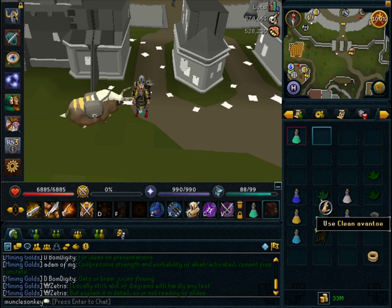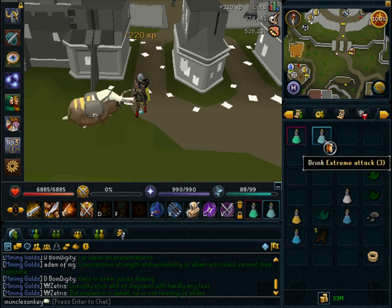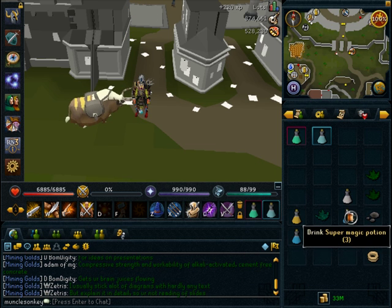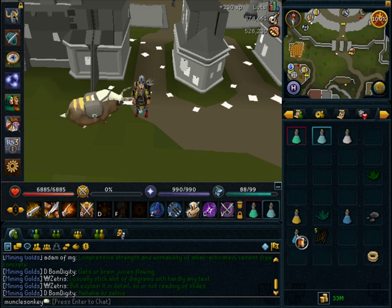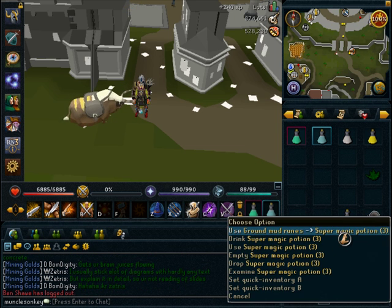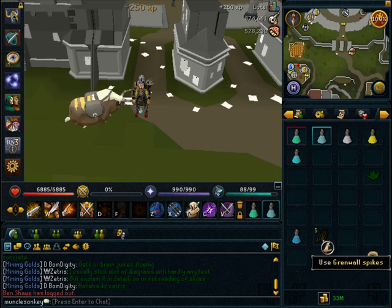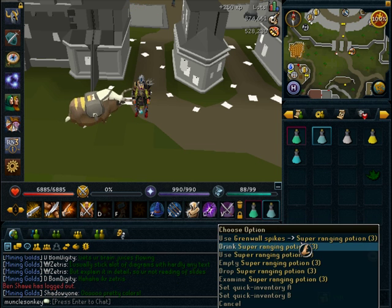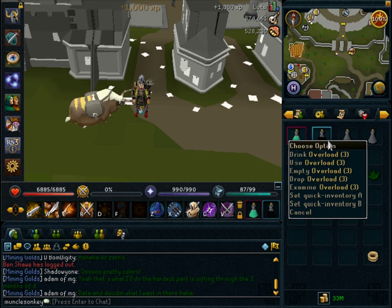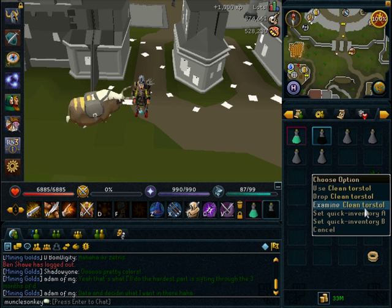The ingredients for each extreme potion are: Avantoe and super attack makes extreme attack; Dwarfweed and super strength makes extreme strength; Lantadyme and super defense makes extreme defense; ground mud runes and super magic makes extreme magic — you can grind mud runes by buying mud runes and grinding them; and Grenwall spikes plus super ranging makes extreme ranging. Then once you have all five of those potions in your inventory along with a clean Torstol, you get your overload — and the Torstol is saved.